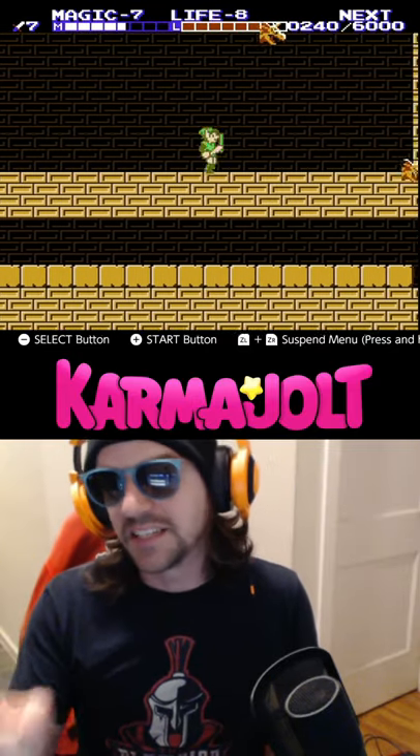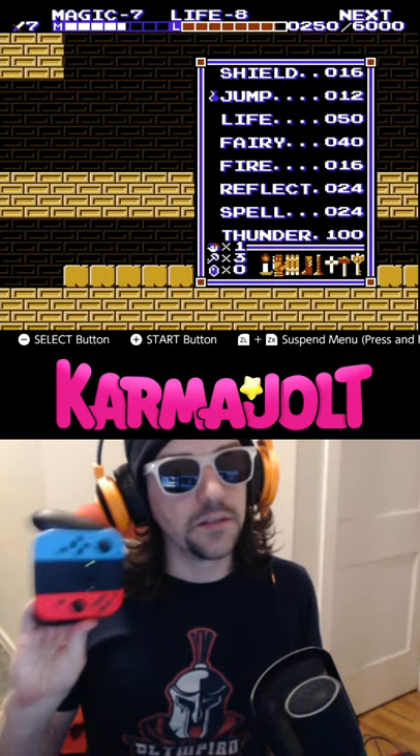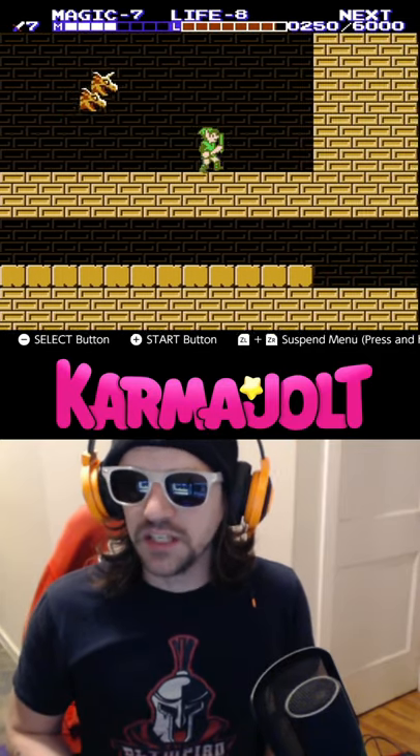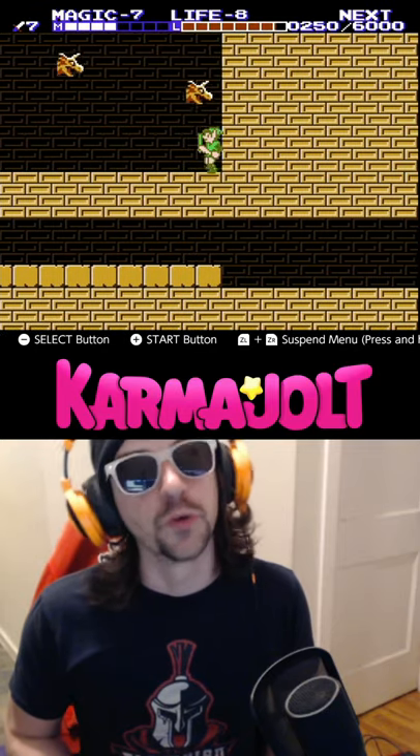So it kind of seems like I'm at a dead end here, unless I do this cool trick that I'm going to let you in on. It's a little tricky, but all you need to do is cast the Jump Spell, then manipulate the position of one of these gargoyles so that you can bounce on top of it and land on top of this corner of the ceiling.